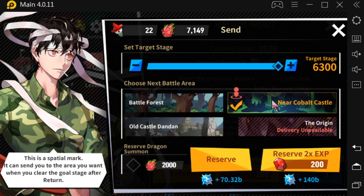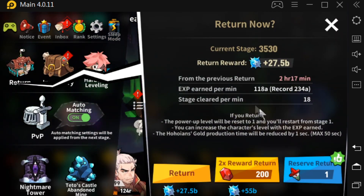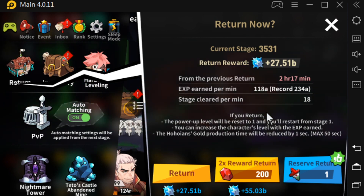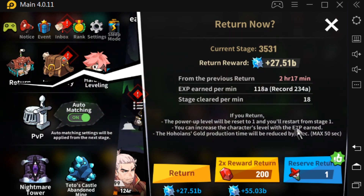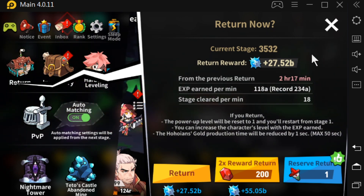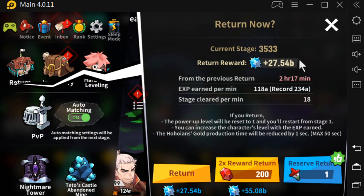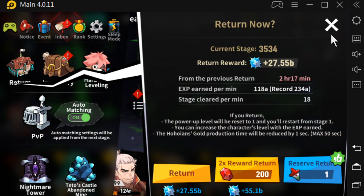You can run it and set it to whatever stage other than Origin that you want to run to, and it runs automatically. If you're far enough to get your Dragon Reserve Summit, you can click that on so you can skip stages as soon as you start the match. Before you go to sleep you can do that, and it runs to that point in that stage and starts over, so when you wake up you have another run almost done.